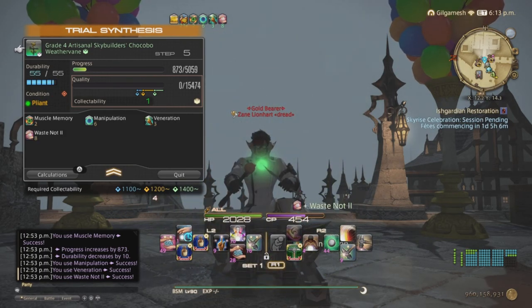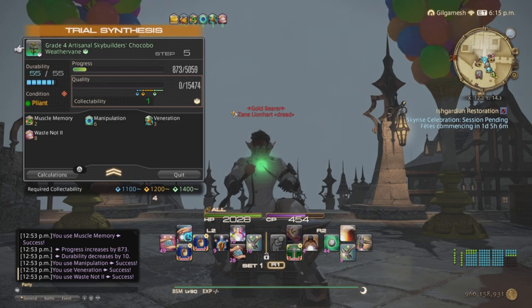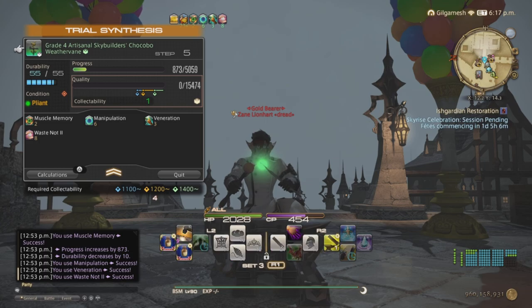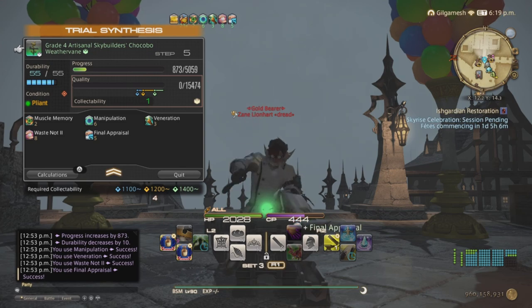Now if Waste Not 2 lands on Malleable, you're going to be using a Basic Touch and then doing a Prudent Touch, because Waste Not 2 cannot work with Prudent. So after all that, you're going to apply Final Appraisal, then Groundwork twice.